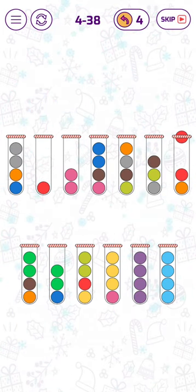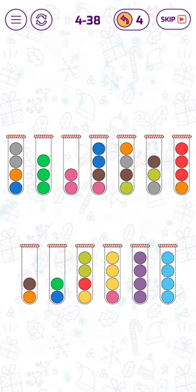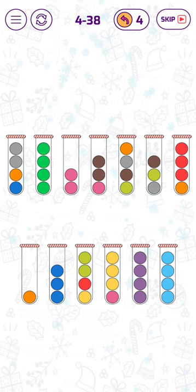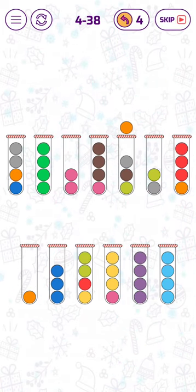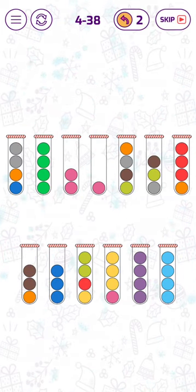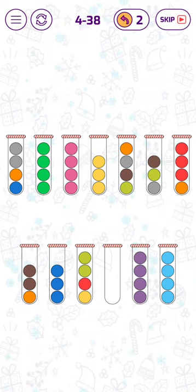Hold on. Let's not put the red ones there. Let's put the green — no, blue ones there. And then those. Okay. Let's put it like that right there. So now we have these salted pink bubbles.